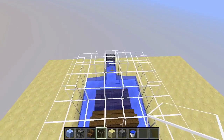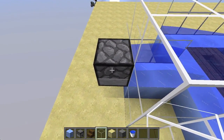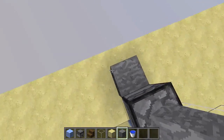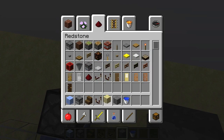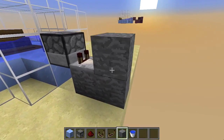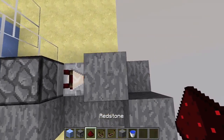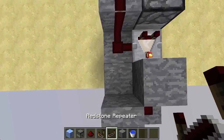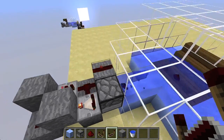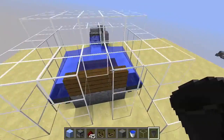You can use any item-dispensing mechanism you want, but here's the simplest one. Take a comparator output from right here, place it down, and set it to subtraction mode. Then build a block up, a block out, a block up, a block out, and another block out, then a block right next to the dispenser. Place redstone dust here, here, and here, and add a repeater set to one tick right there. Now when you put items in, they will be dispensed out in a random fashion — remember the randomness comes from the dispenser itself.